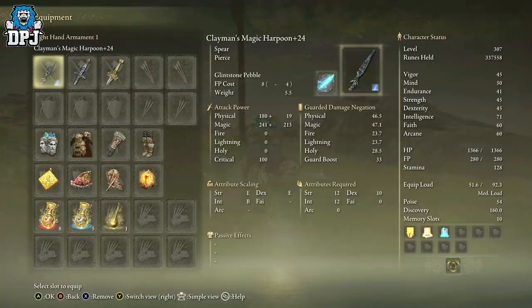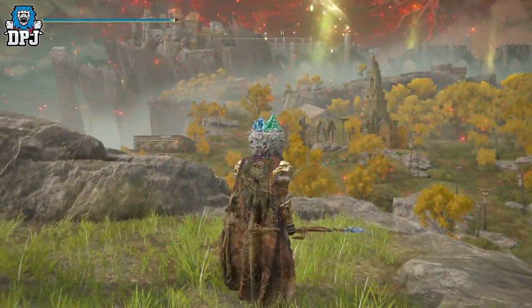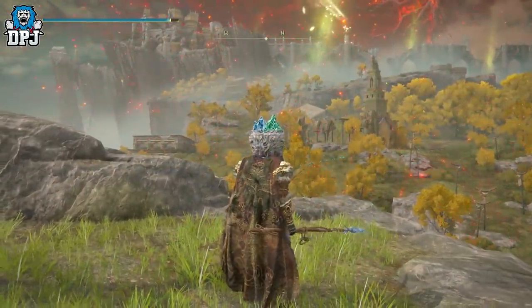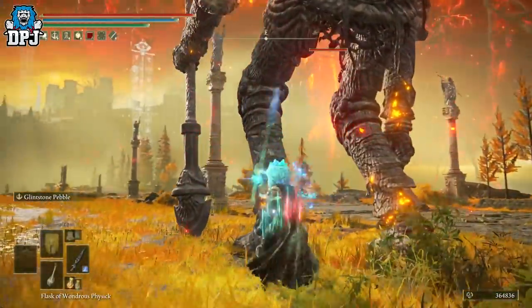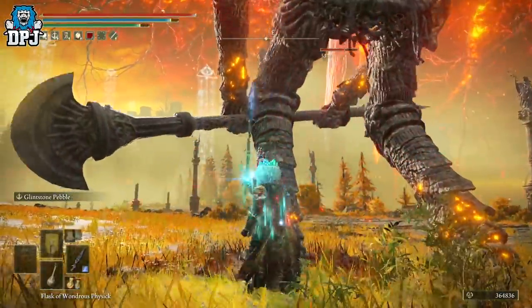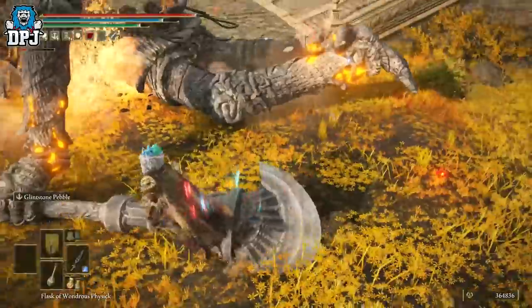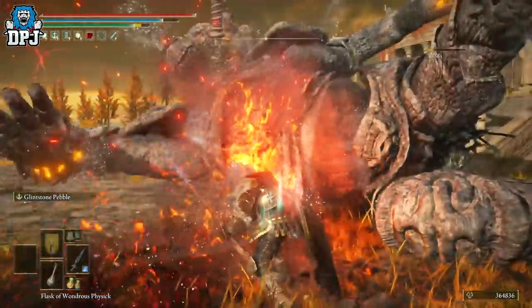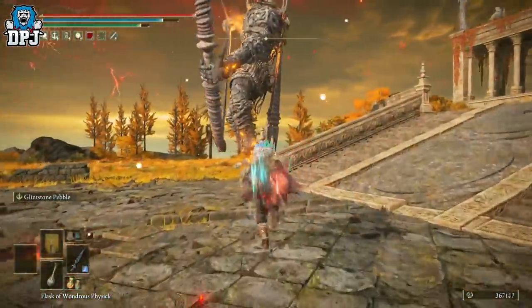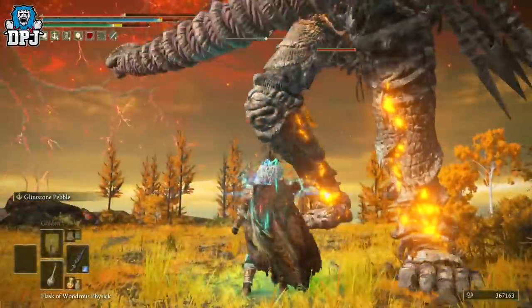Now, how this works and why it's so potent: the Glintstone Pebble — you spam it. It just staggers that enemy on the spot to a point where 85% of the time they can't even react before they're dead. For medium to large enemies and bosses, you don't get the soft stagger, but you will get the heavy stagger where they drop into that state where you can crit them — probably between 5 and 10 shots. So if you can land that consecutively for 5 to 10 shots, they're going to drop into that mode and you can land that crit shot on them.